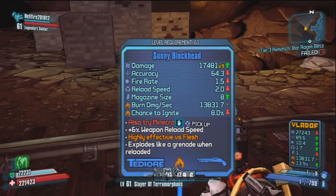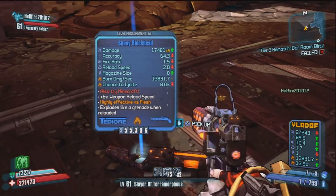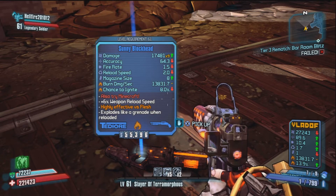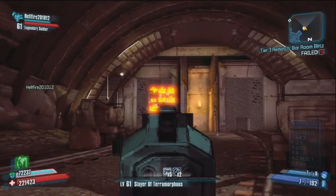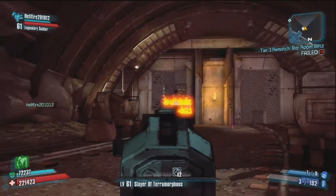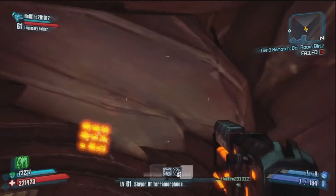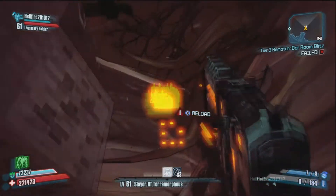Regardless of what people say, the rare loot relic has a 5% chance of increasing rare loot from enemies — not from chests, just from enemies. So there it is: it's the Sunny Blockhead. 17,000 times 9 — pretty crazy. It does decent damage. It shoots bricks that bounce off. It's a really cool gun. It's made by Torgue, so when you reload it chucks the magazine, you know. Showing you shooting around and stuff.